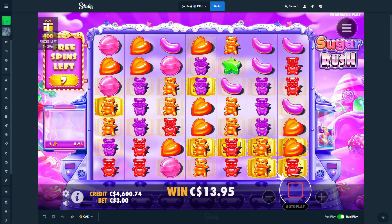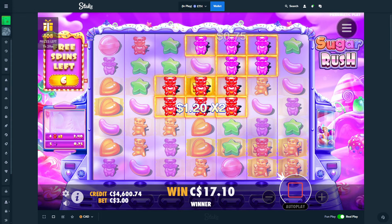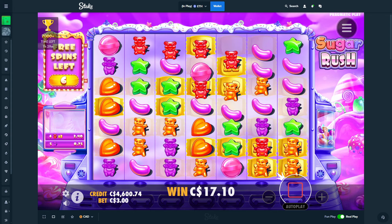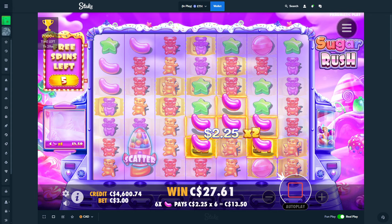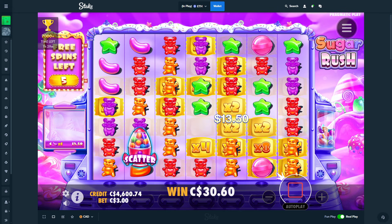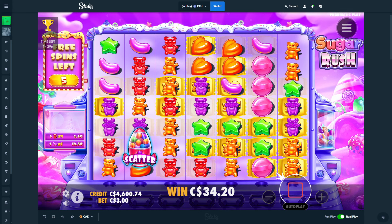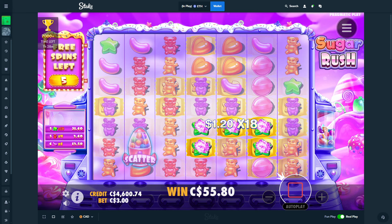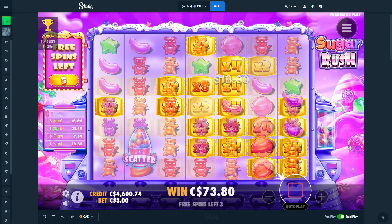Looking better but could have been better. We're getting a lot of multis around the middle, looking a little bit promising. We do need the re-trigger of course for it to be a really good win, but there is potential. That could have been the top symbol here, but hearts at the top. Gold bears now, okay come on.